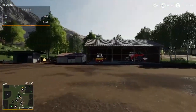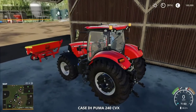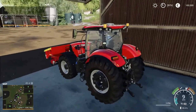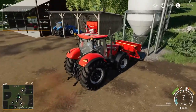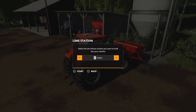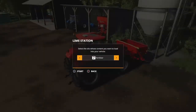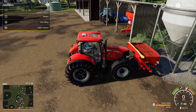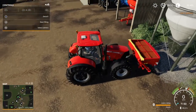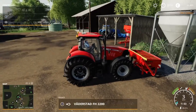What I'll do now is grab the Case and show you - at the lime station here, you have fertilizer or seed option, because this spreader will not take lime. But the red one in the shed will take lime and give you only the lime option. But here you can buy seeds - 2,200 liters for only 594. So that's cheap.